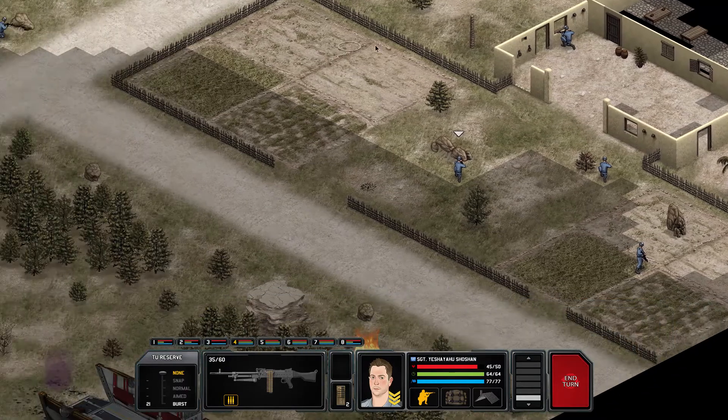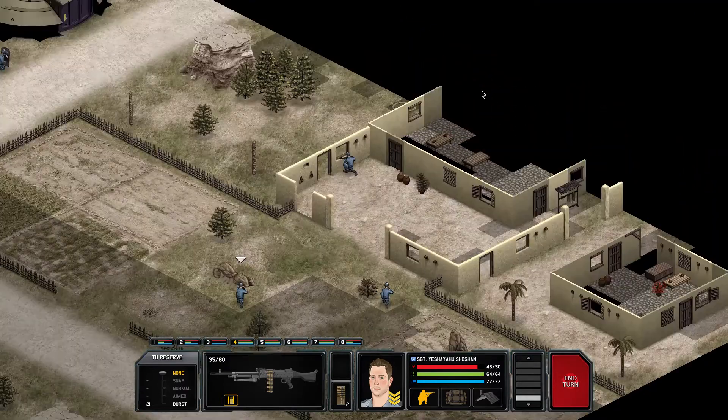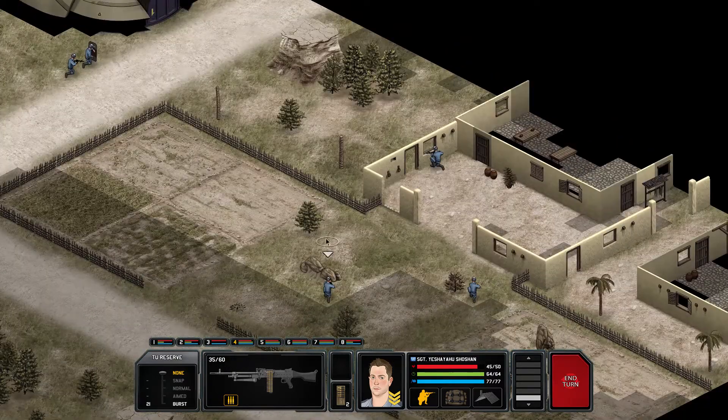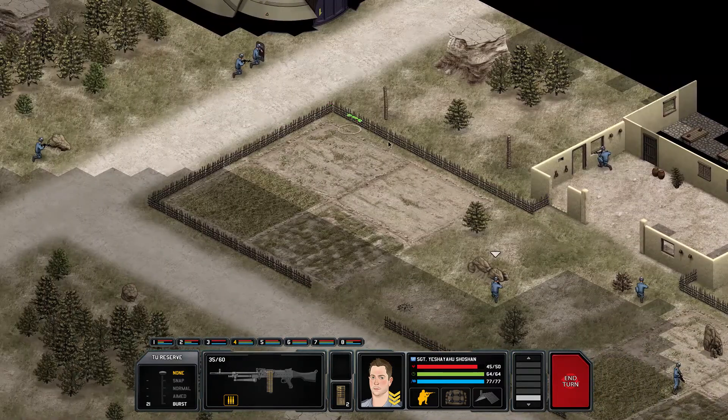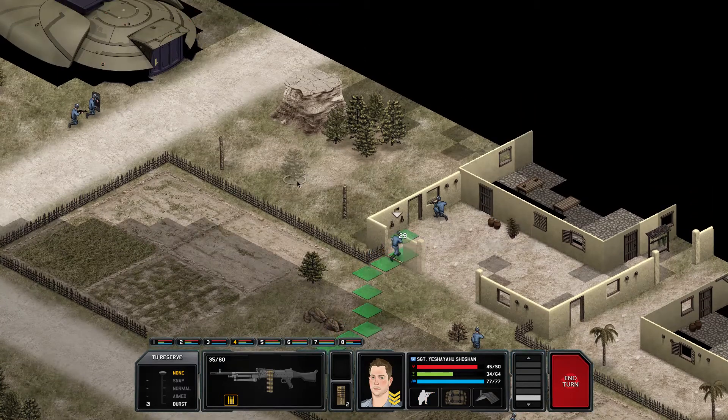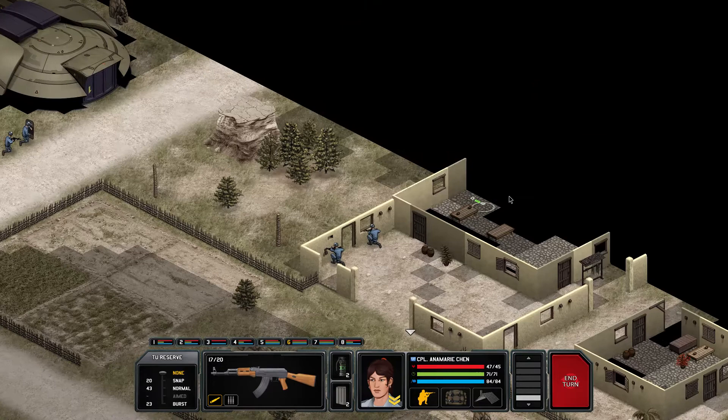The same guy who said the AK is better damage-wise said that these indicators are only for showing if you can shoot over the fence and stuff, and not an indicator for cover. Which seems to be true because as you see I don't have any cover at the front - interesting.